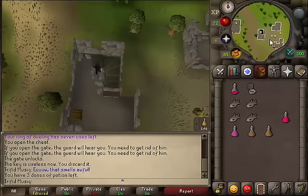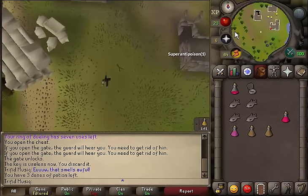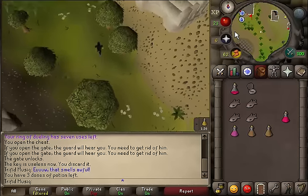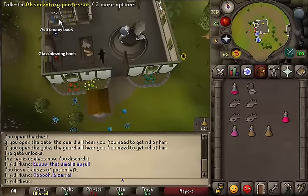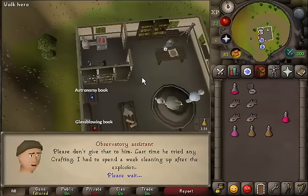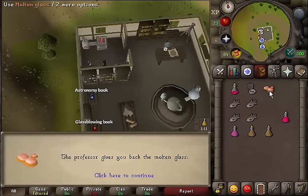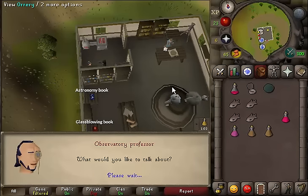Climb up the stairs, then go south and then a bit northwest to return to the professor. Enter the observatory building and talk to the professor. Skip through the dialogue and he will hand over the molten glass that you gave earlier. Use that molten glass on the lens mold and you will get an observatory lens - now give this to the professor.